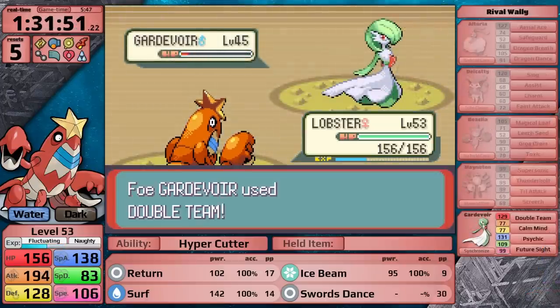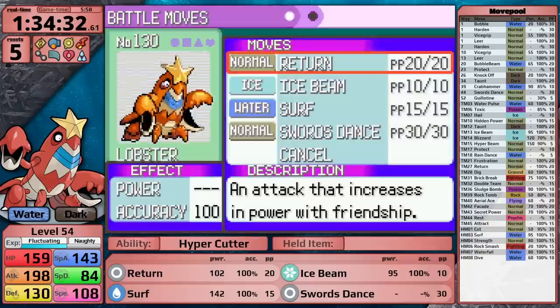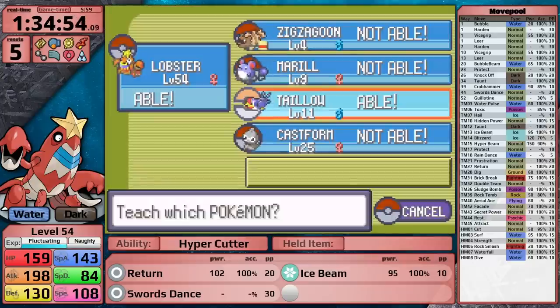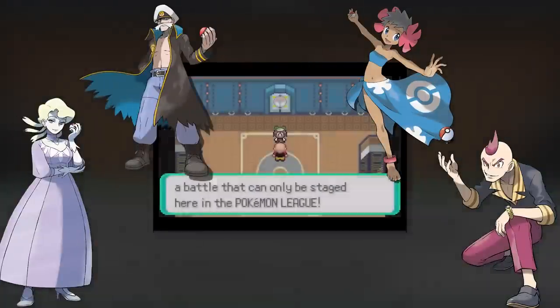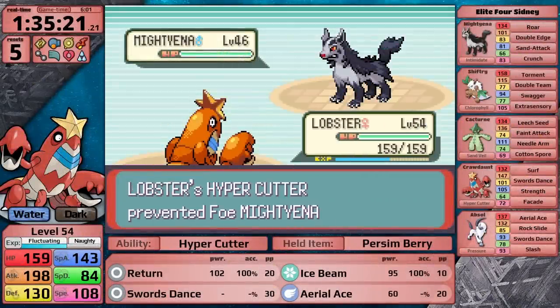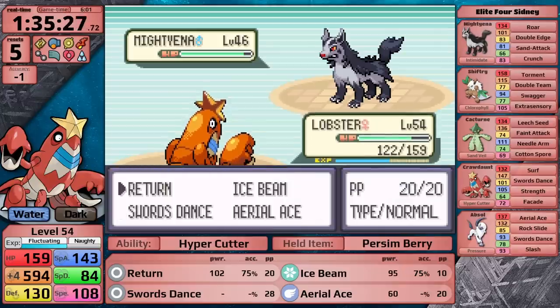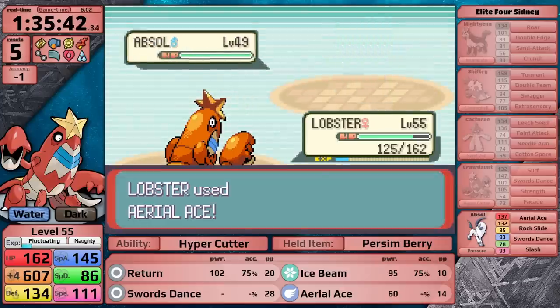There's one more trainer before the League — Wally. Gardevoir is surprisingly able to take hits. I backtrack to the Move Deleter to remove Surf specifically so I can teach Aerial Ace before Sydney, because bypassing accuracy checks during that fight is going to be incredibly important. Sydney leads with Mightyena — Hypercutter prevents Intimidate, so I'm in incredibly good shape. Mightyena doesn't know Swagger, so I set up for free with Swords Dance, then use Aerial Ace for what is essentially a free win. From there I just sweep — there is nothing to talk about.